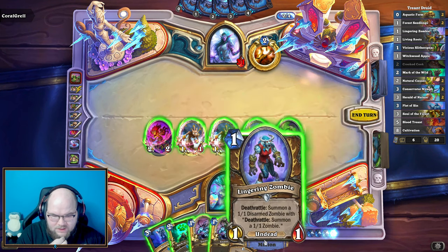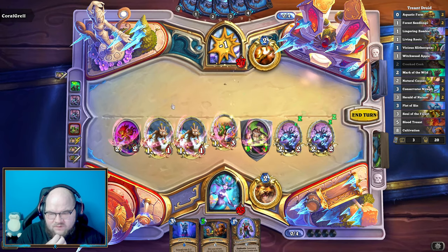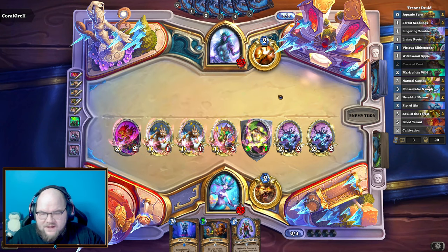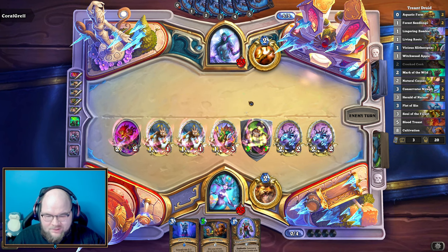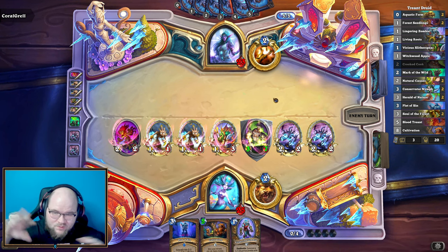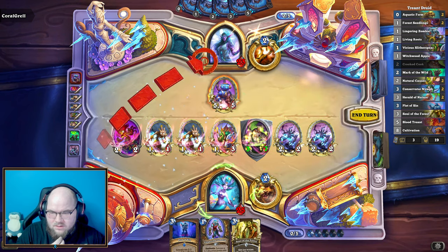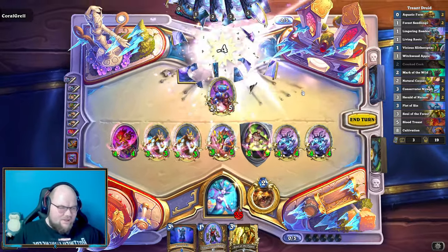We have a Lingering Zombie, so we can play two treants and Mark of the Wild. I'll play it on the one with the most health - might be a mistake giving them a better Cultivation target, but hopefully they don't have both Cultivations in a 40-card deck. They played Consumption. Being aggressive here - Cultivation for five mana next turn gives plus 14 attack effectively. They didn't board wipe, so two, four, seven, eight, nine, ten, eleven - Control Priest dead by turn five. Aggressive decks, play them if you want!